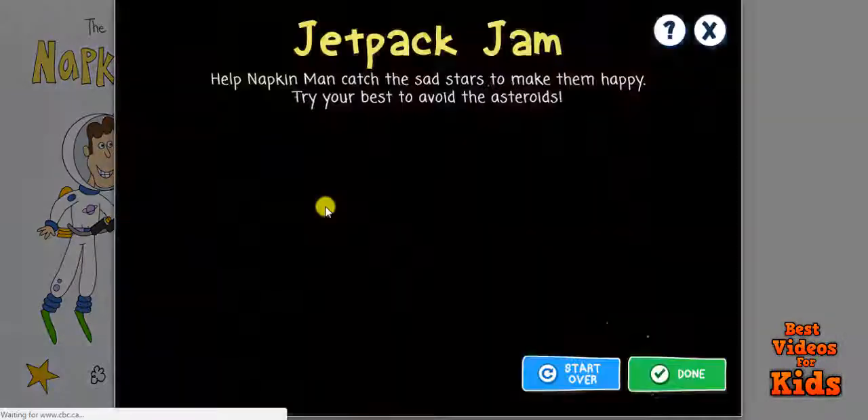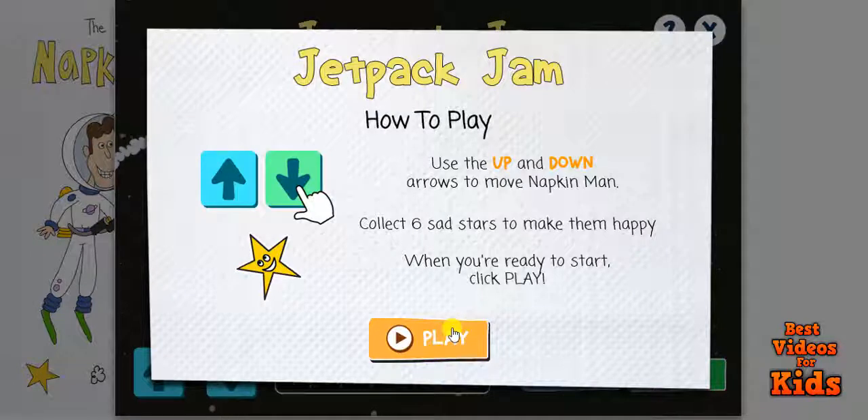Jetpack Jam. Let's play Jetpack Jam. Use the up and down arrows to move Napkin Man. Collect six sad stars to make them happy. When you're ready to start, click play.